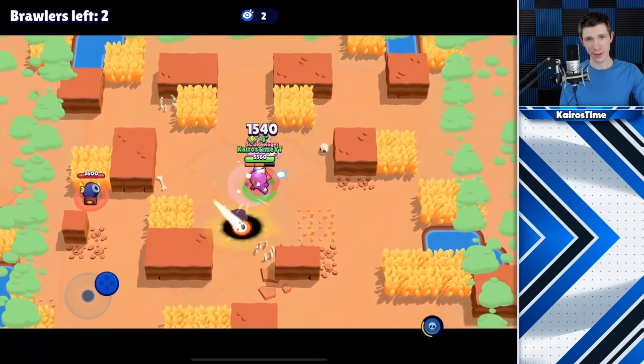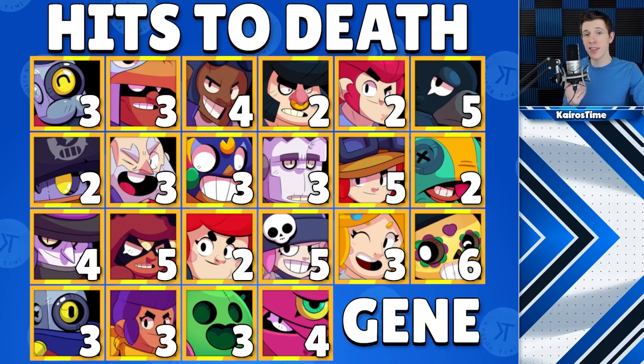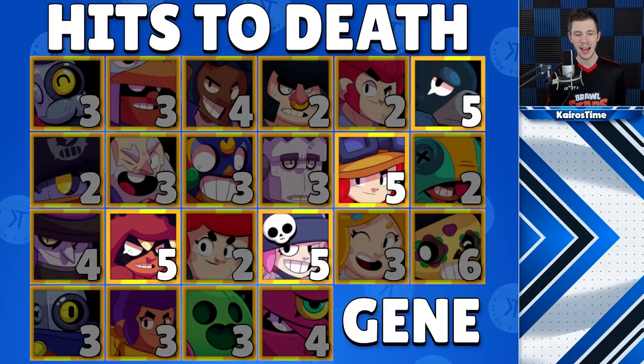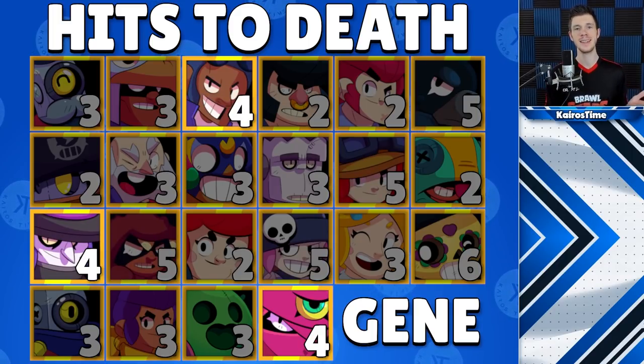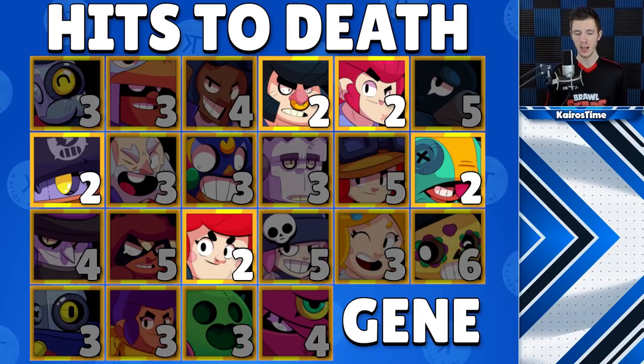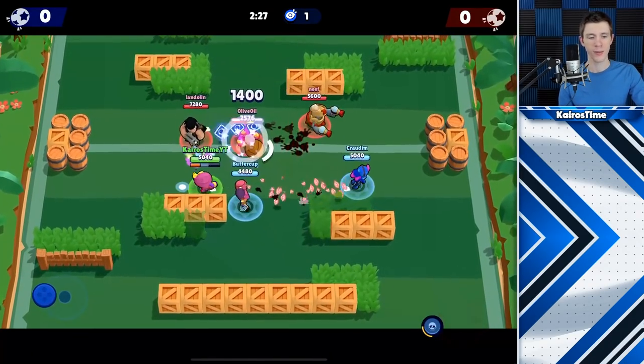At max level, Gene has 5,040 HP, which is the same as Bo's and Shelley's. It takes six complete hits from Poco, five from Crow, Jesse, Nita, and Penny, four from Brock, Mortis, and Tara, three complete hits from Barley, Bo, Dynamike, El Primo, Frank, Piper, Ricochet, Shelley, and Spike, and two from Bull, Colt, Daryl, Leon, and Pam. Gene's movement speed is slow, like the majority of brawlers in the game.